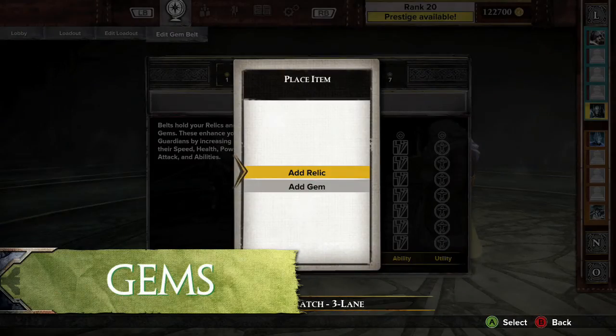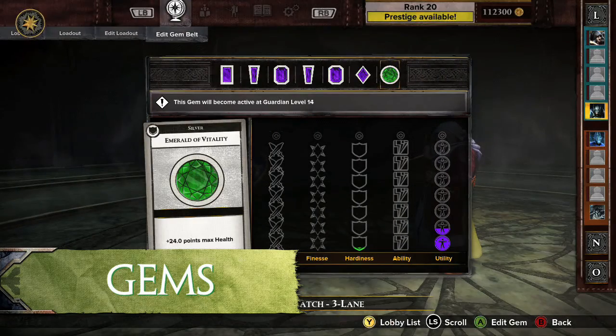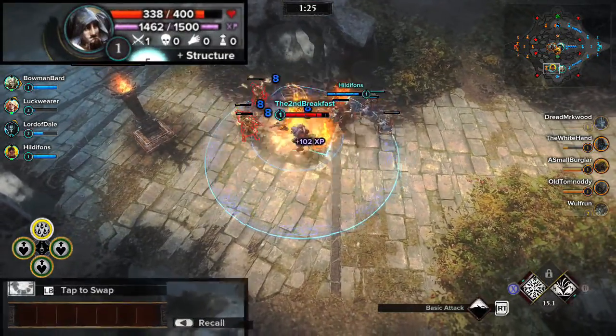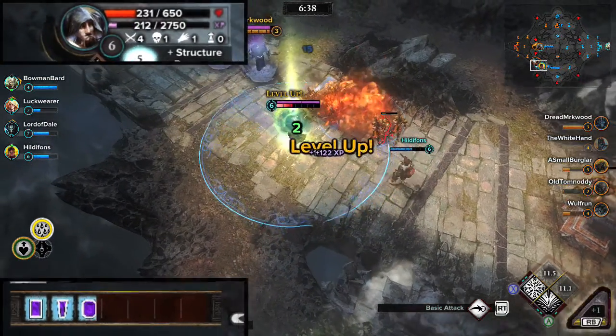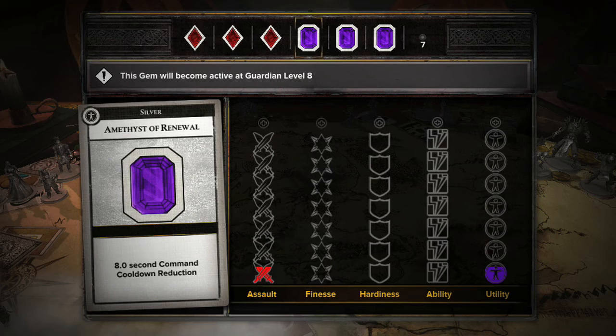When added to a belt, Gems provide stat increases to Guardians. Up to seven Gems can be placed in a belt. Gems unlock as a Guardian levels up in a match, with one Gem unlocking every two levels from left to right. The colors and grades of a Gem represent different statistical benefits.